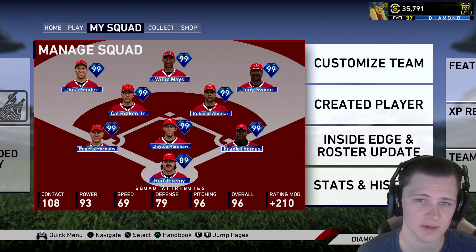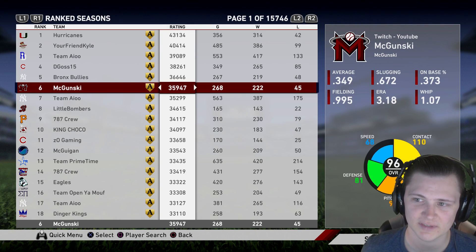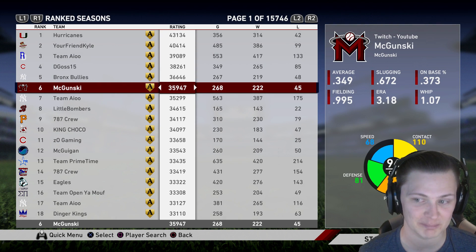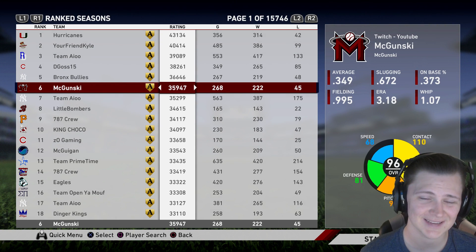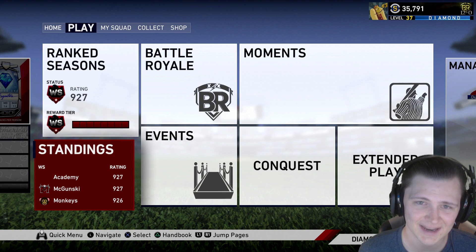We'll cover things like what swings to put on a creative player and why, and go down a whole list, including some things I use in-game. This is my main account, McGunski — of course that's the name of this channel. I have a .349 average, .672 slugging, .373 on-base. My ERA is actually better than I thought it would be, and that .349 average is the second best in World Series, right behind Rebel.